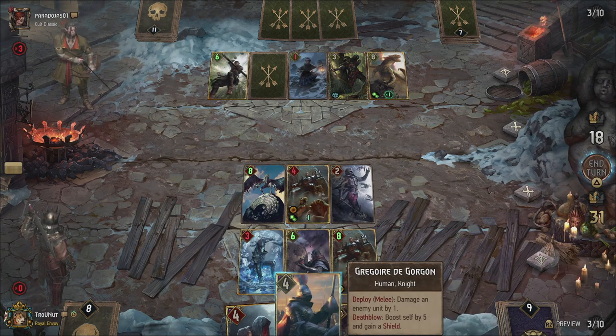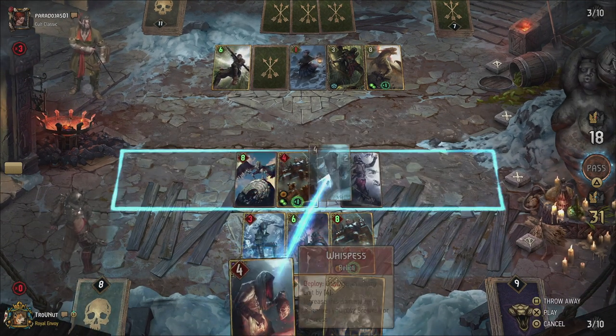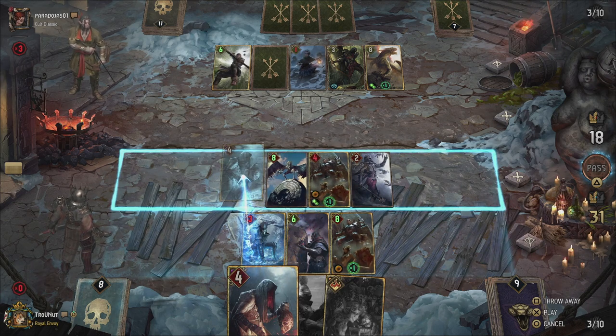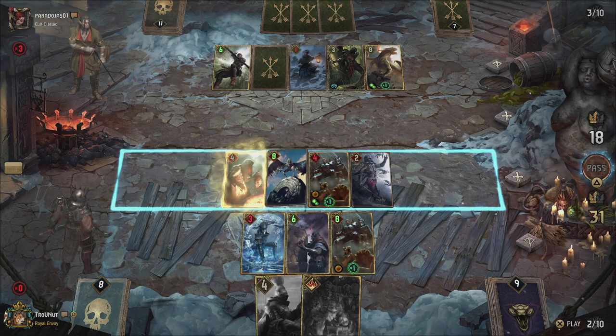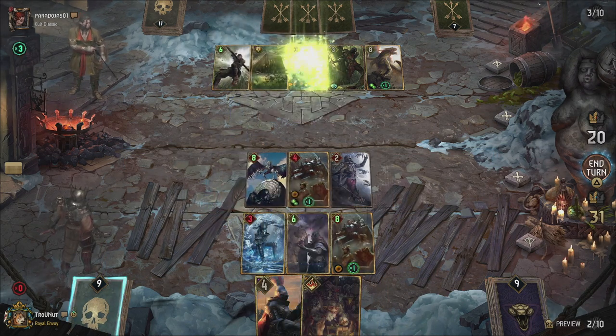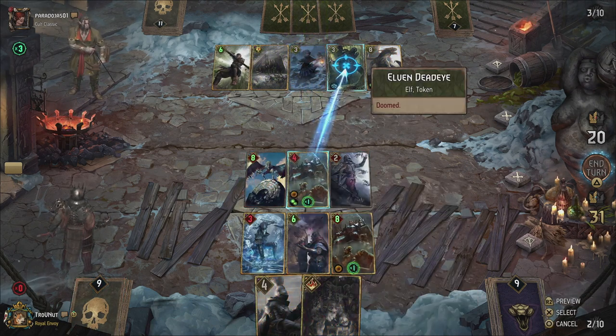The pitfall trap trick is before you actually do your deploy ability, so I'm going to have to guess that that is the one that is active at the moment. If I play Whispers — there we go, that's a pitfall trap. Respect that. Then we can damage the Elven Scout by two.